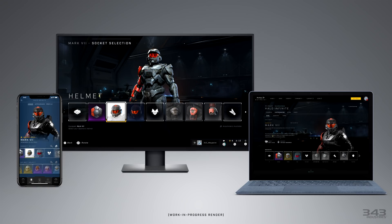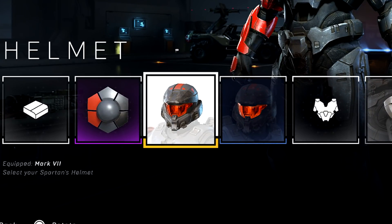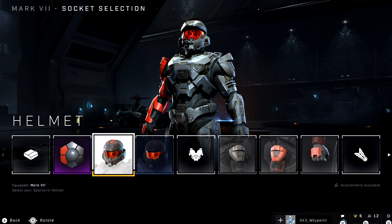Here we have our first look at Infinite's customization screen — this is actually from the Waypoint section of the article. We can see purple, gold, and blue armor, which kind of indicates that rarity is back to some degree. Every game nowadays has cosmetic items ranked purple, gold, blue, white, green, etc., so this is no surprise. All the actual individual customization pieces here are already known about, besides one: Kit. This probably means armor core, but the picture looks like a cardboard box to me. Interestingly, if you zoom in on the laptop here, you'll see that the Mark VII armor core is unlocked by completing Chief's story in the For Our Tomorrow campaign pass.